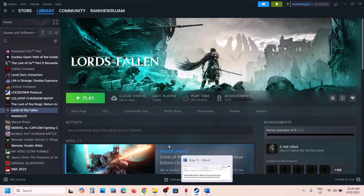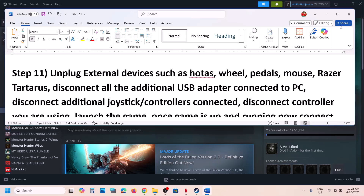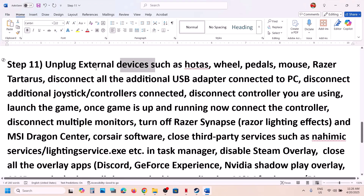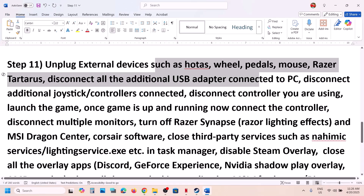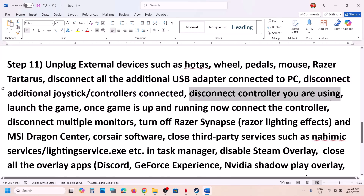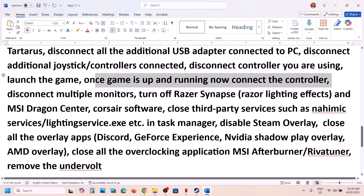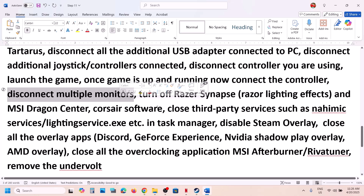The next step is to unplug all external devices from the computer — wheels, pedals, USB adapters. If you have any extra controllers connected, disconnect them and launch the game. Also disconnect the controller you're currently using, launch the game, and once it's running, reconnect the controller. This has worked for many players.